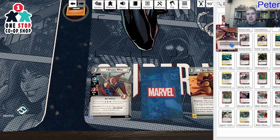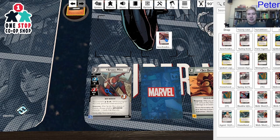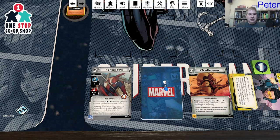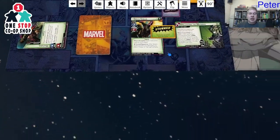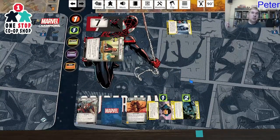I search and put Arachnobatics back in my deck — one cost, deal two damage, plus three if they're stunned, plus three if they're confused. One cost is going to do at least five damage as long as they still have stun, and if I can get confused on them somehow it'll do eight total damage for one cost. That's ridiculously good. All those cards are shuffled back in.